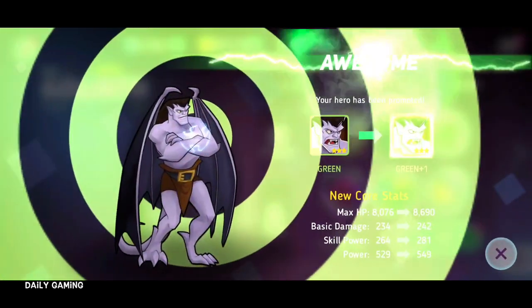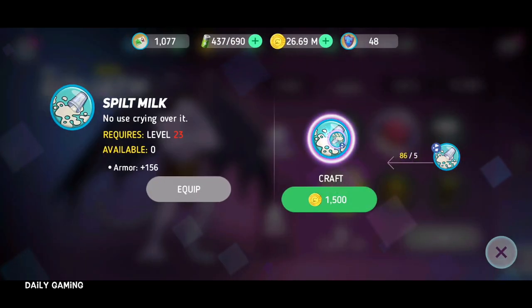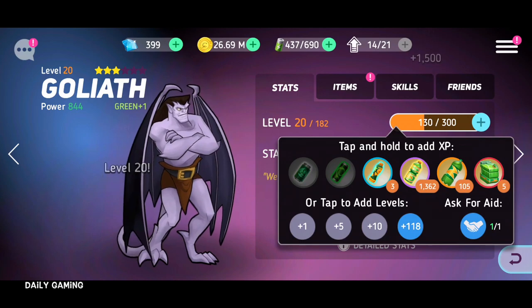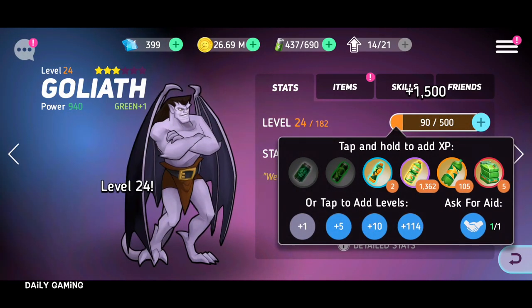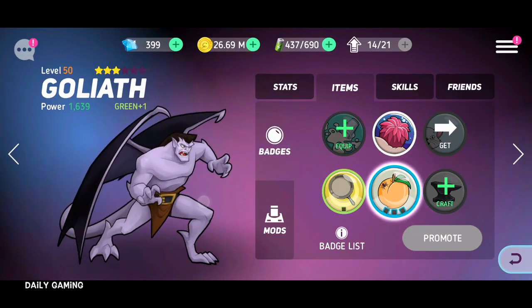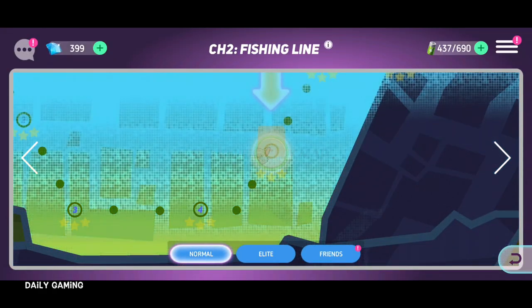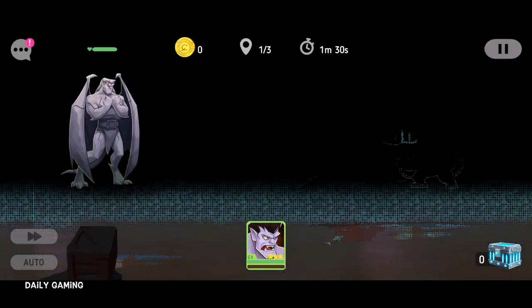Let's promote him again and see how far we get him. Promoted to green plus one — fantastic. Equip, equip. We're already running out of badges here — I need level 23. Let's go to level 20, then the only option is 118 more levels. I don't really want to press that — it'll use all my resources. I'll go level by level: 24, 26, 29, 36, 40, 42, 44, 46, 47, 48, 49, 50. Here we go — let's craft some. Equip, craft. Last one — I need level 10 but I don't have it. It's the cat badge — same as King Louie. He's at 1,754 power — way better. This is going to be a walk in the park.